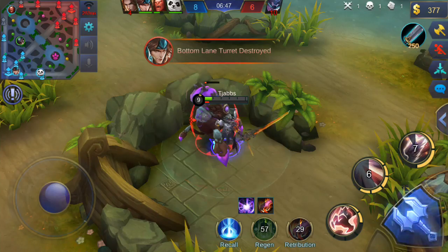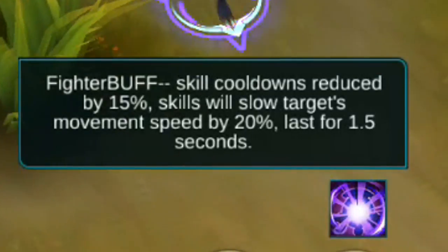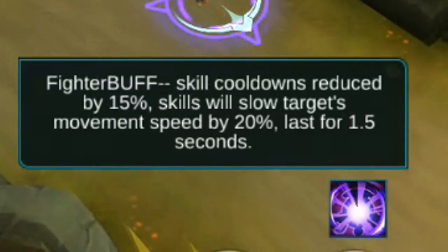Fighters. Fighter buff: skill cooldowns reduced by 15%, skills will slow targets' movement speed by 20% and will last for 1.5 seconds.